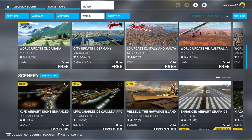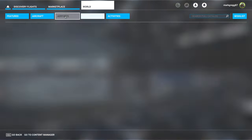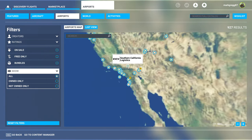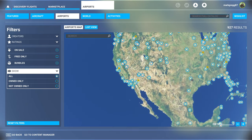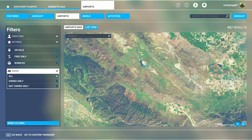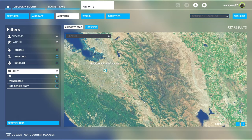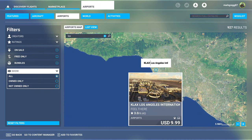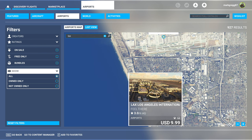Some are free — world updates. I wonder how much space I need if I want to download all the free ones. Let's go to airports, free only. Oh my God, there's so many. Let's zoom in a little bit. Let's look up LAX — $10? $10 for LAX. I don't know — I don't want to end this video on a bummer, so let's get out of here.